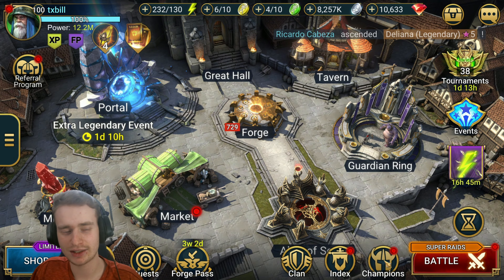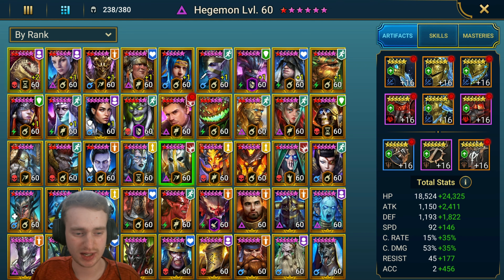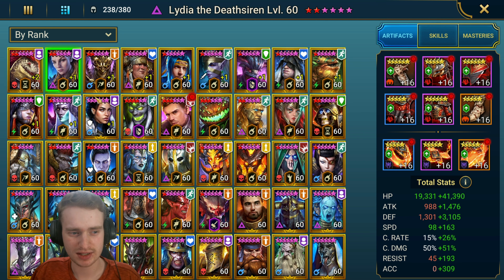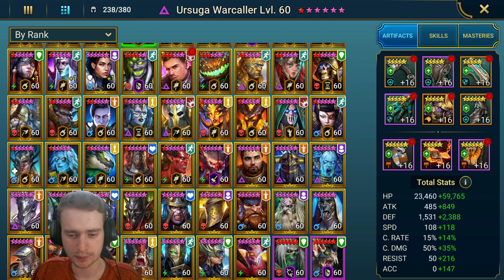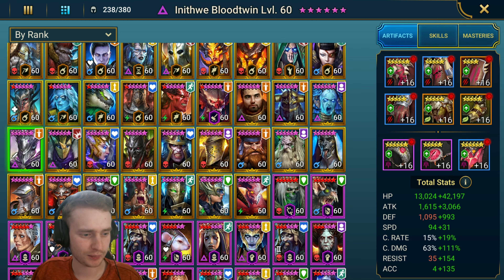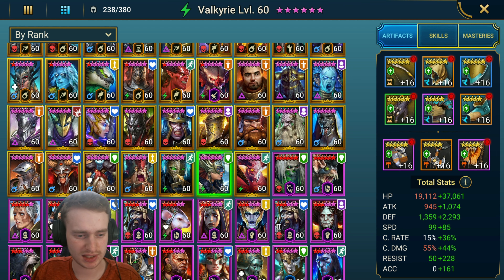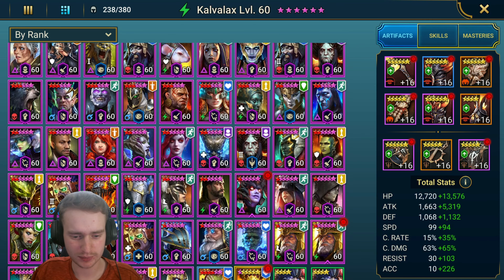From here we're going to look at the champions first. We got some pretty nice stuff going on here. So we got a Hegemon, a Mithrala already, some Empowered Rosins, Lydia's, Gaius, and an Empowered Ursuga which is amazing. We got a Siphi, Rhodos, Ethos. We got so many champions in here — a lot of damage dealers especially — so we could definitely make some great teams with that.